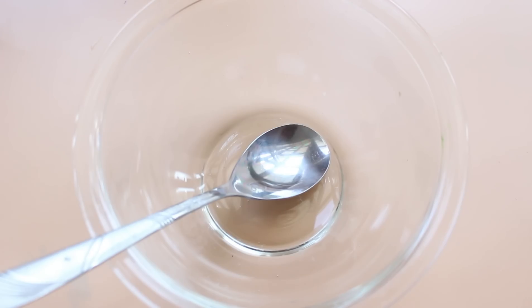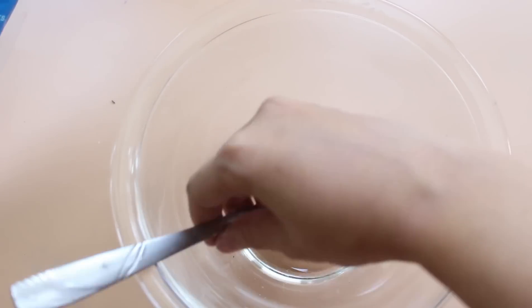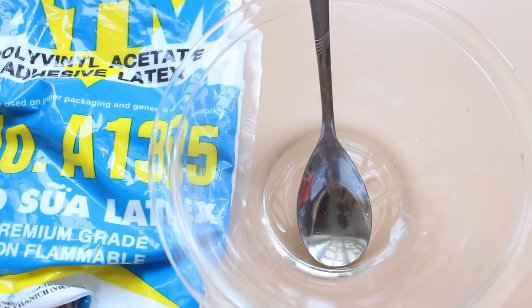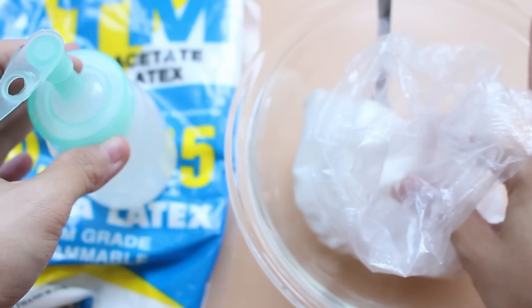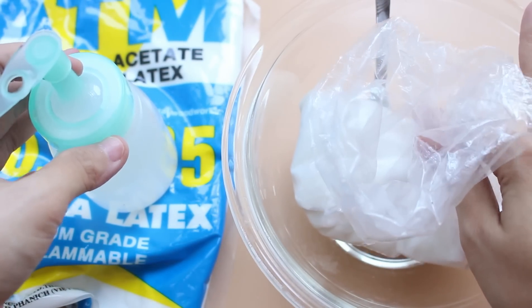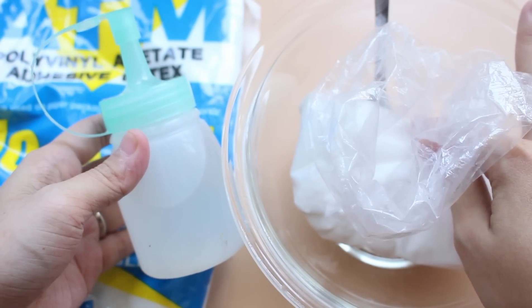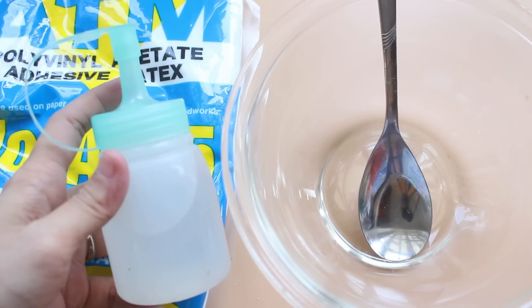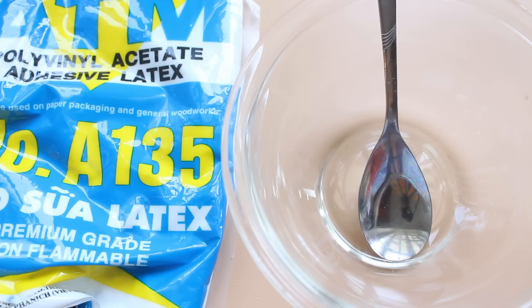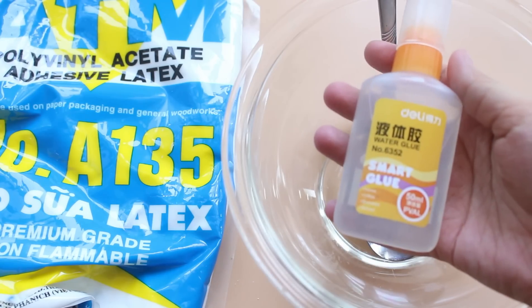The base slime is very simple. The most important part of my slime is the keo (glue) ATM. The keo used to be hard to find before Christmas, but I still have enough. Today I have time to make slime. The next part is the activator, or dung dịch kích hoạt slime — made with bột borax and water, using 250ml of water to dissolve the borax for the activating solution.